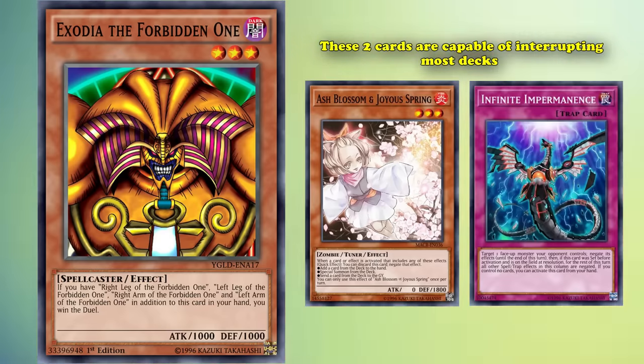Final Countdown is a solid option for Mystic Mine decks, but because it takes 2,000 life points to activate it, it's explicitly worse than Cauldron of the Old Man, which can win with its burn damage in half the amount of time.